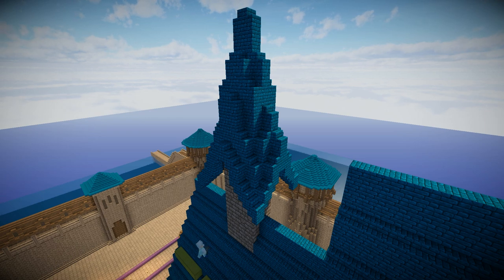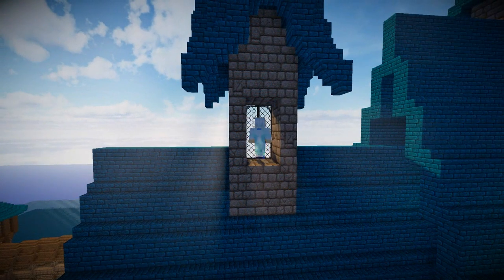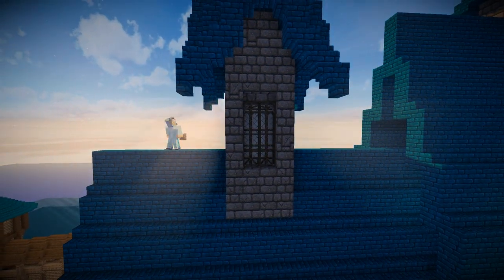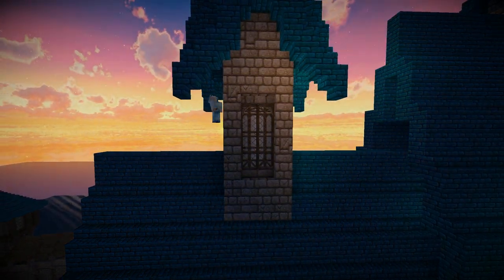But I also wanted to add a window to this section of tower, so you see me here just digging away at the stone brick to put in some glass panes, some quartz blocks to give it a bit of detail behind the windows, and then I used stone brick steps on the top and the bottom of the windows — upside down and right way up — just to add even more detail to these window sections.